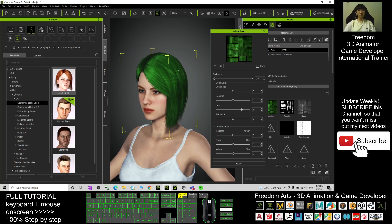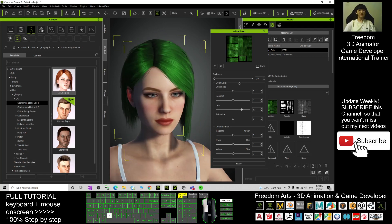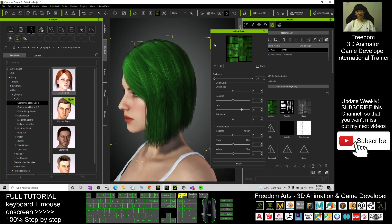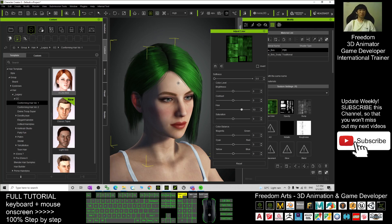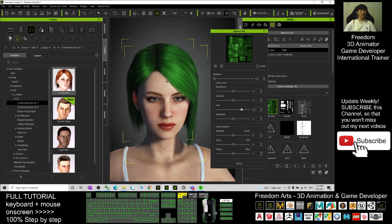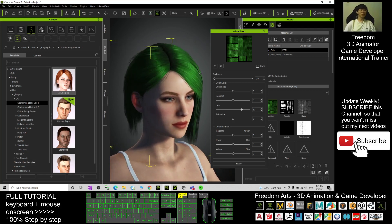That's all for today about how to change any hair color perfectly without changing the texture and without adding any colors — you can change it perfectly. Thank you for watching. If you find these tutorials helpful for your 3D animations and game developing, please subscribe to my YouTube channel, turn on the bell, and select all notifications so you receive updates immediately. See you in the next video — enjoy happy animation and game developing!